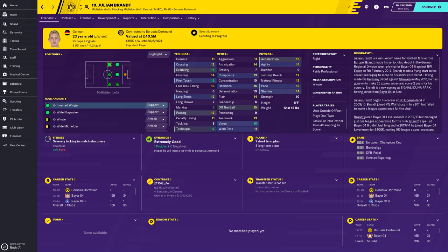Hello everyone, welcome back to your football manager channel. I'm FM Pepe and this is the player guide. We're looking at Julian Brandt from Borussia Dortmund — left midfield player, 25 caps for Germany, two goals. A very good winger, six foot one. He uses the outside of his foot, plays one-twos, and looks for a pass rather than attempting to score — those are some player traits he's got.